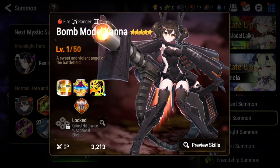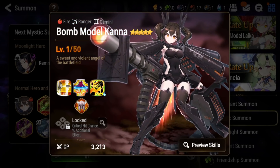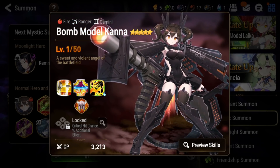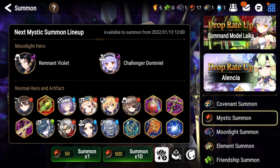Both are skippable on this banner. If you do decide to pull, I wouldn't pull this week because Bomb Model Kanna is a free-to-play unit from connections after you beat her in story mode, so pulling her would feel bad. Dux Noctis is not that great — kind of a trash artifact for rangers at the moment. If you want to pull on this banner, wait for the following week and see if the normal hero and artifact rotation is better.